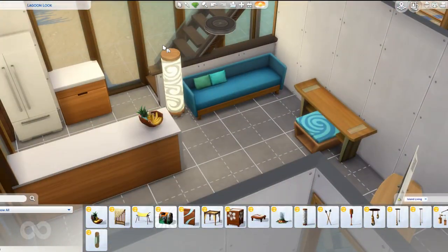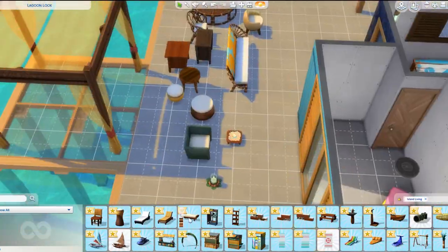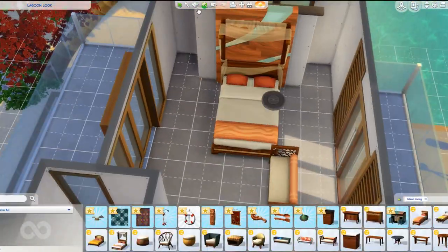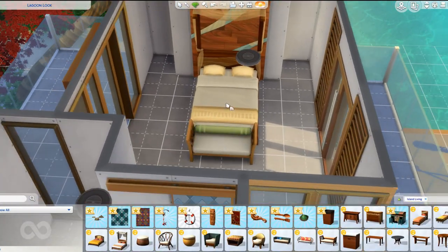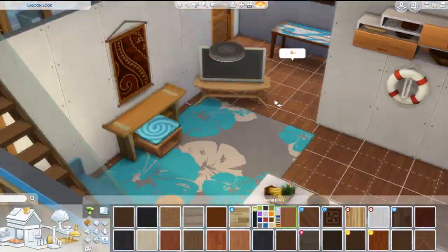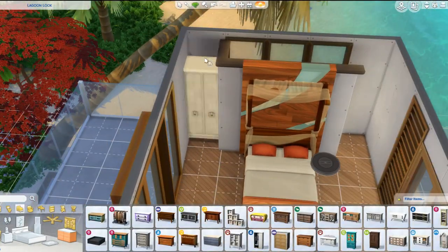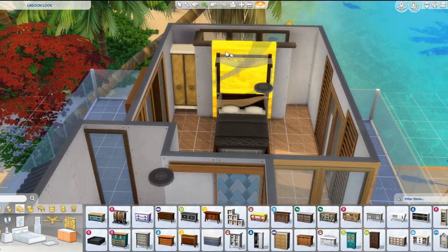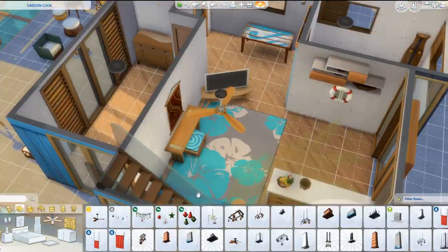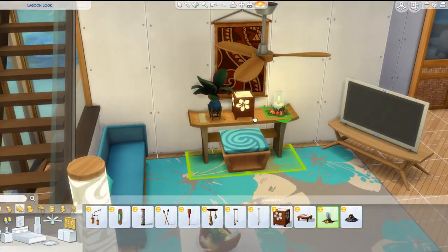I am dying to just have my sim dive into the water. One thing I want to mention is that I'm planning to do some gameplay — maybe a few parts of Island Living. I keep wanting to call it Island Paradise but it's Island Living — I have to learn that. I'm thinking maybe three parts, and if you guys want a full-on let's play we can do that. If not, we can go back to our normal format. I feel like Island Living is a great excuse to do some gameplay since I've always loved this pack and I have some sims I really want to play with.